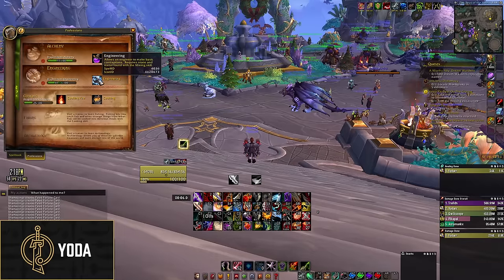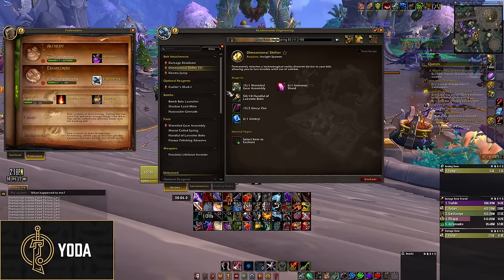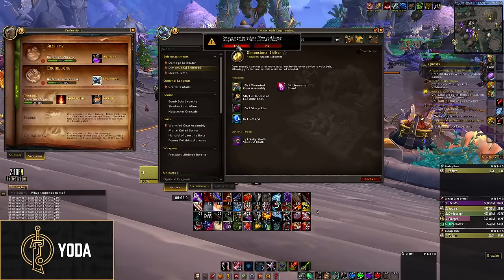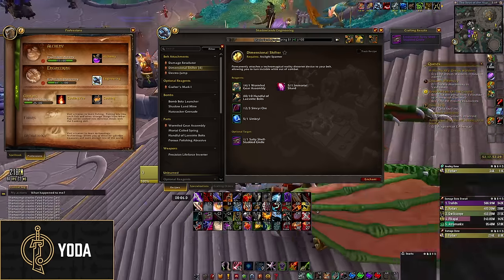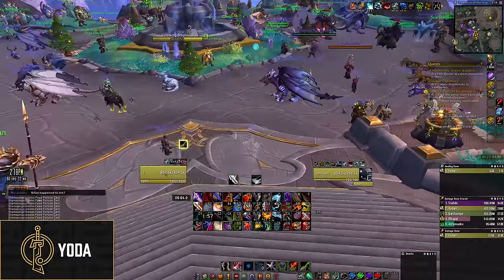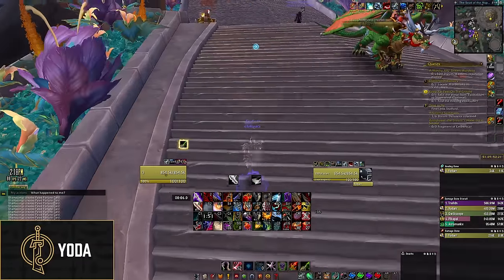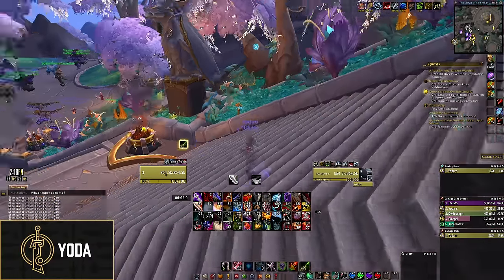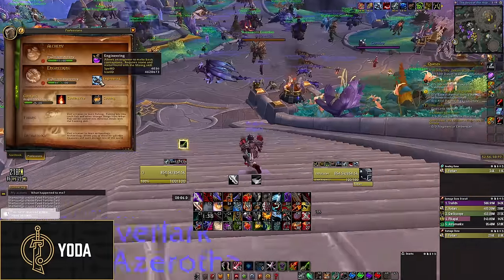Next is the thing that competes with the BFA belt for DPS — Shadowlands Engineering's Dimensional Shifter. Basically this lets you turn invisible. In my opinion this is super useful for Augmentation Evoker. You can use this to turn invisible and do a skip, like if you forgot to save your pot. I wouldn't recommend relying on this for other specs because it has a chance to fail, and when it fails it's really bad — you can't even use an invis potion afterward. But as a backup it's pretty nice and can save you a potion if you're willing to gamble.